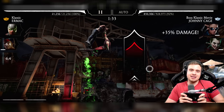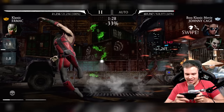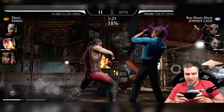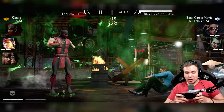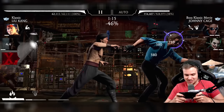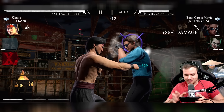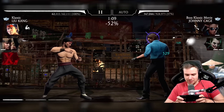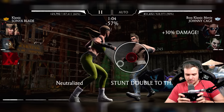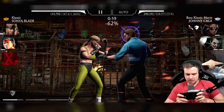Oh come on — stupid stun doubles. Look how much health the stun double has, that's insane. So I get to use my specials less often because of the power generation decrease, and whenever I do get to use my specials, Johnny Cage's stun double is just gonna save him. That's ridiculous, that's so OP. I knew we were gonna suffer in the end. I knew this modifier was gonna be worse than I thought. Alright, Johnny boy — you coward, show me what you got.